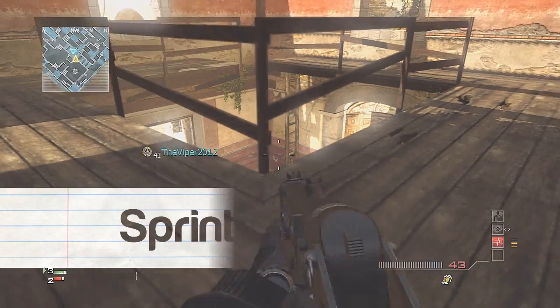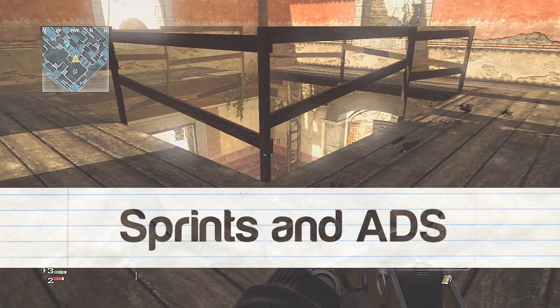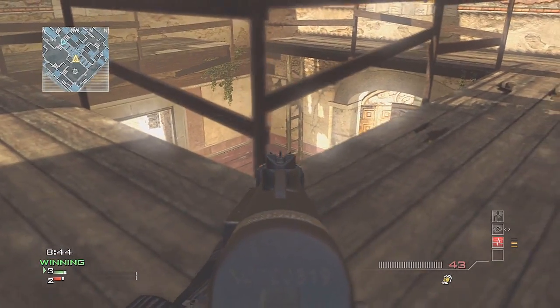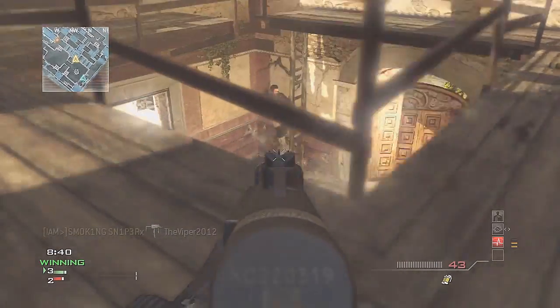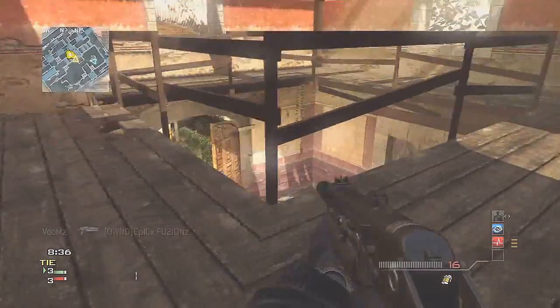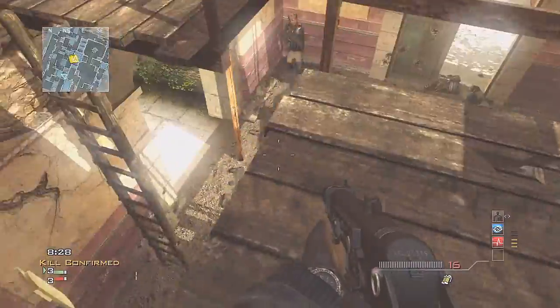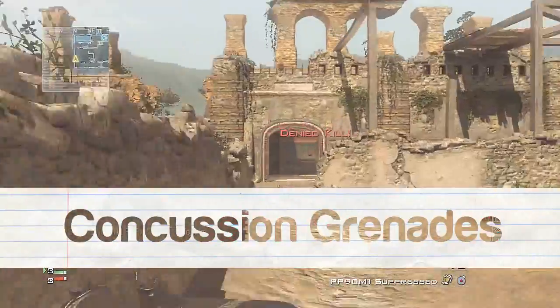Number one: sprinting and ADS is really a big concern within Modern Warfare 3. When you've been playing, you'll notice there can be a short stop in between sprinting and aiming — a sufficient window to take into account a fatal bullet. Let the other players sprint to your bullets on a regular basis.